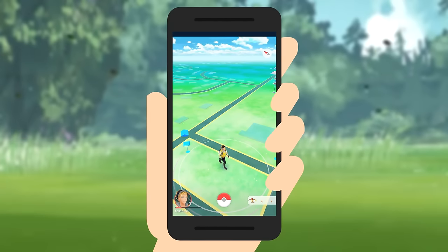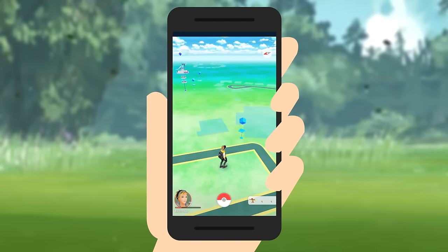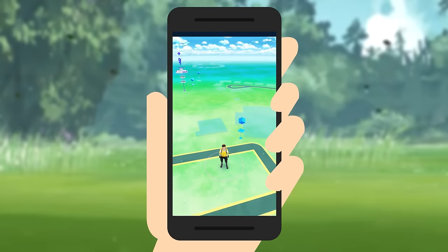Pokemon Go consists of three main basic parts: catching Pokemon, visiting Pokestops, and gym battles. We'll also cover a few extras to help you on your way. First, let's catch some Pokemon.